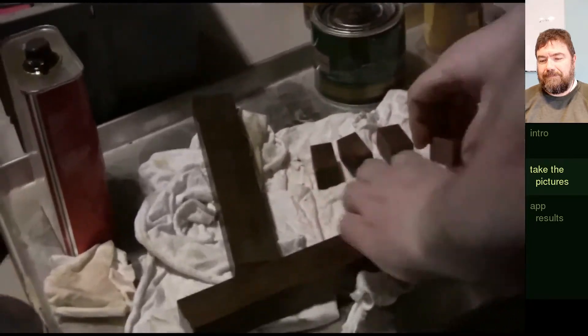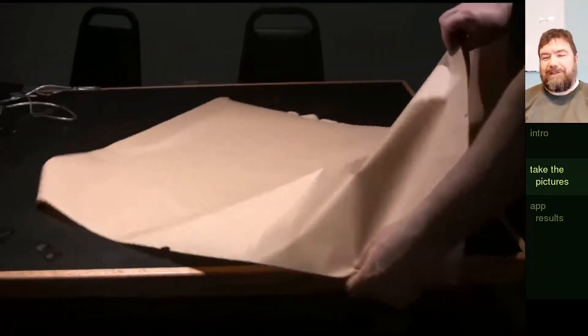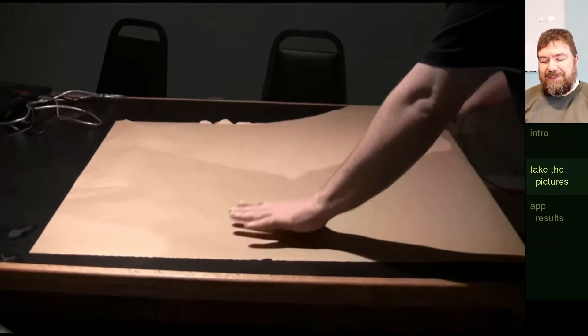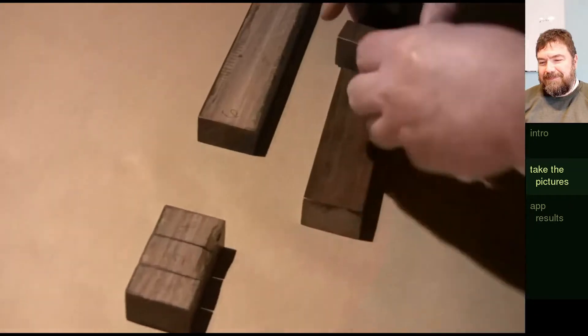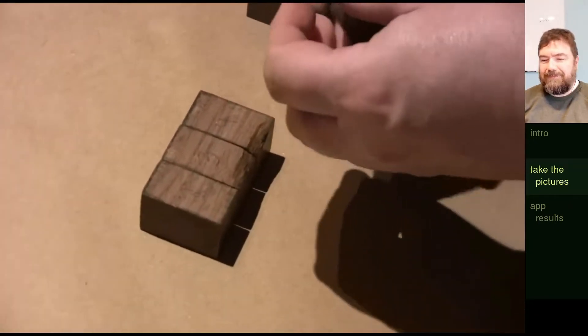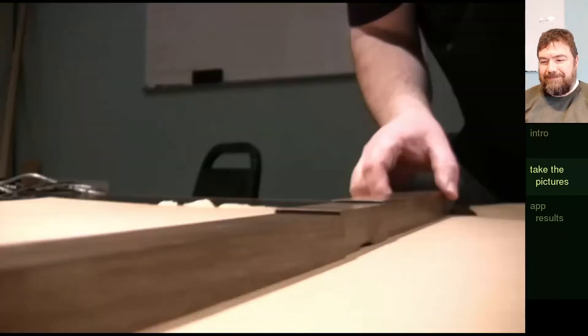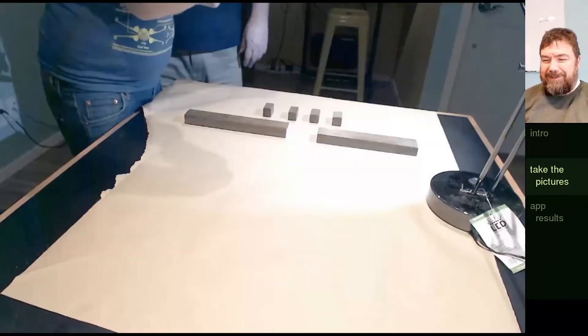Let's put that on some craft paper and see what it looks like. There I am grabbing craft paper, putting it on a table, and I'll start taking pictures. Sorting the wood.